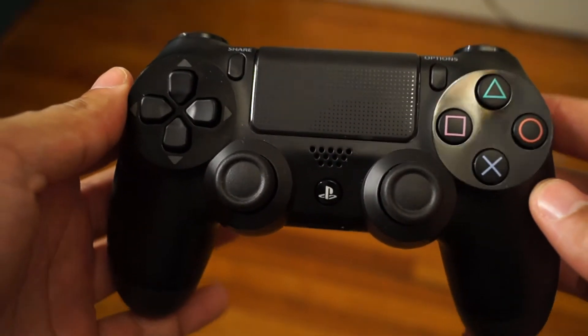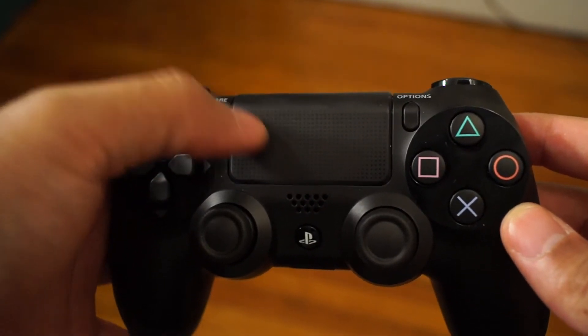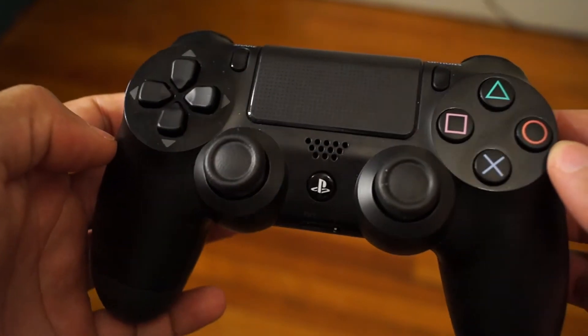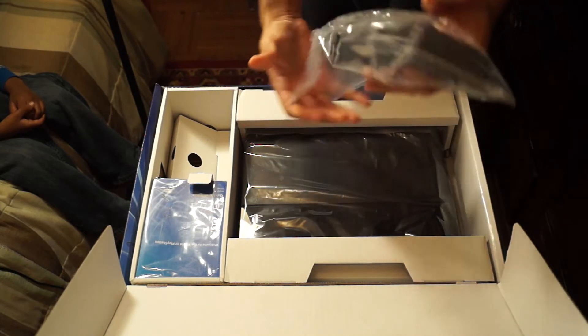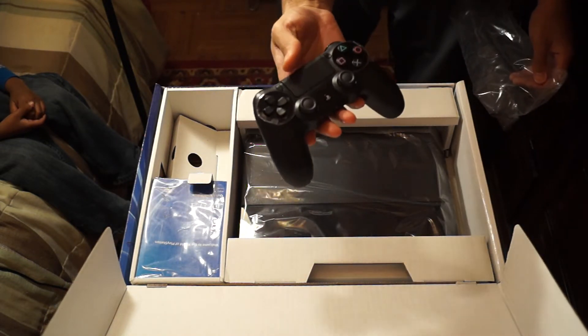One of the first things I want to talk about is the controller. It still feels like the usual PlayStation controller, but one thing that's different is it now has a touchpad on top where certain games will have access to gestures. It also has a speaker in the front, so when you play certain games — like when you get messages — you can hear it through the controller. It's a unique feature and we'll see how developers use that over time.